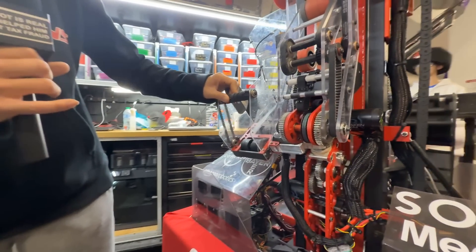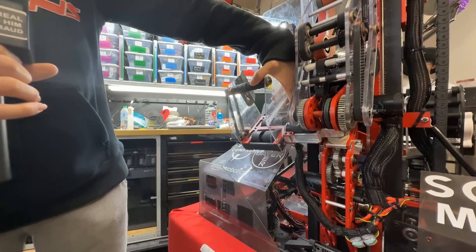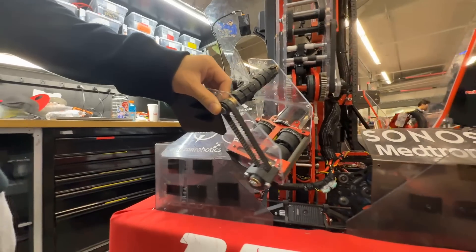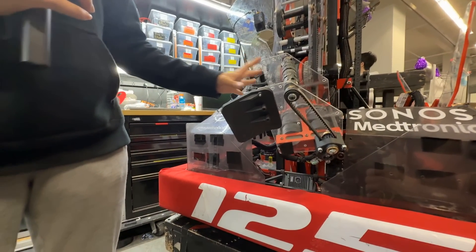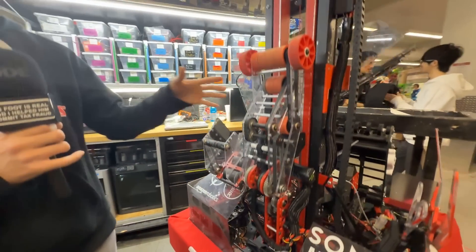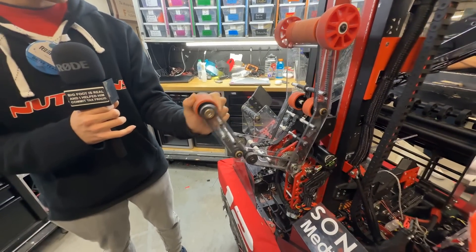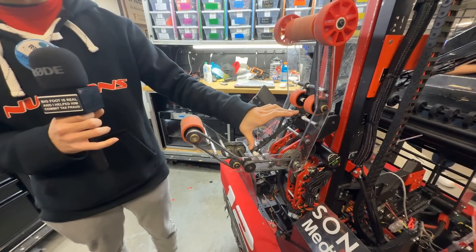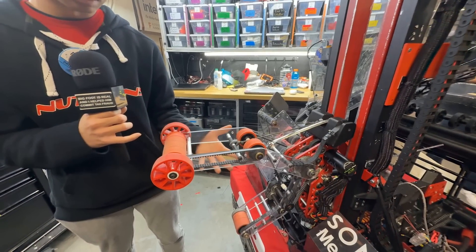This is our coral end effector right here. It consists of a single Kraken and export cork in the middle. We had to do lots of packaging to get this as compact as we can and make sure that it works reliably. We spent a lot of time designing the gearbox for this. And on top of this, it also pairs with our algae manipulator up here. This algae manipulator is really cool because it only has a single driven arm.